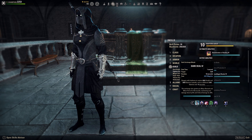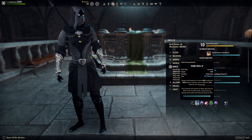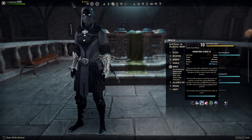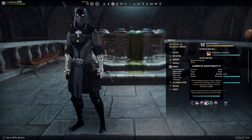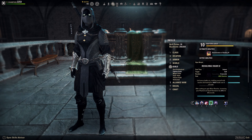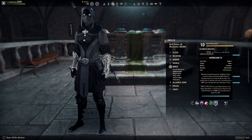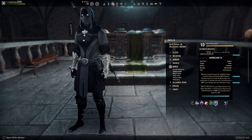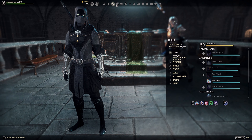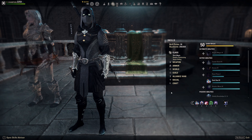On the back bar we have Dark Deal for stamina sustain, a small burst heal, plus we get minor berserk and minor force — they changed it recently and it's really great now. Then we have Haunting Curse for delayed burst damage. Elemental Susceptibility for the major breach and status effects as already mentioned. Resolving Vigor as our heal over time and source of minor resolve. Hurricane for AoE damage, major resolve, and minor expedition for an additional 15% movement speed. And Temporal Guard for minor protection on the back bar — you can also run Negate in a group, whatever you prefer.